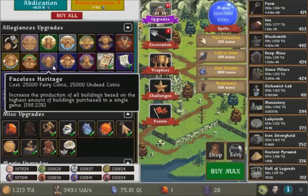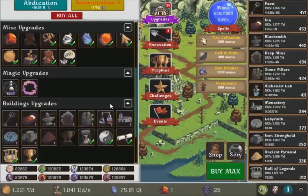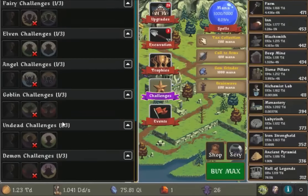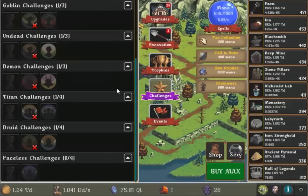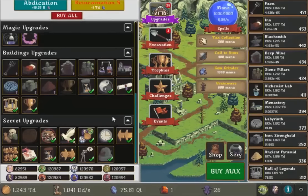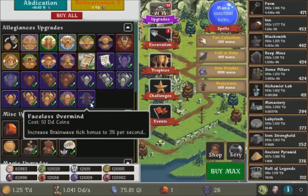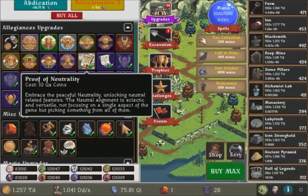So what do they want me to do? Buy the faceless heritage? I'm totally lost. How do I complete this challenge? Reincarnation for completion of fairy and undead — that's clearly done. Buy all the faceless upgrades and have no assistance. What is this? I don't know what the game is even asking for anymore. Buy all the faceless upgrades — what else do you want?